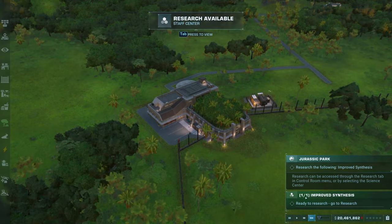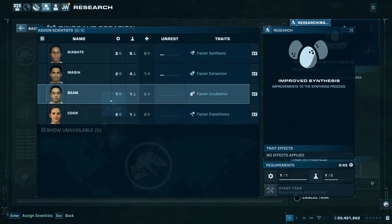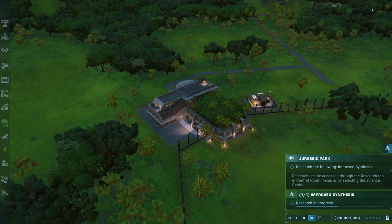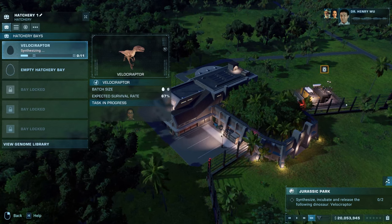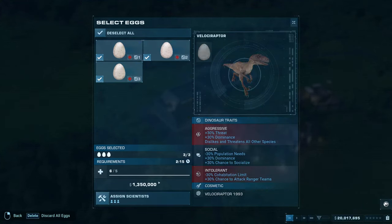The next objective is to research improved synthesis. Once again, all you need to do is assign the right scientist to the task. At that point you can spend some time researching some gene modifications to modify the raptor genome. Once done, you will have to re-synthesize the velociraptor, then choose at least two eggs to hatch and release.